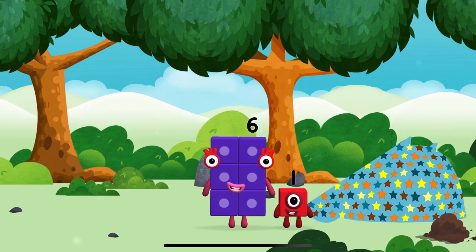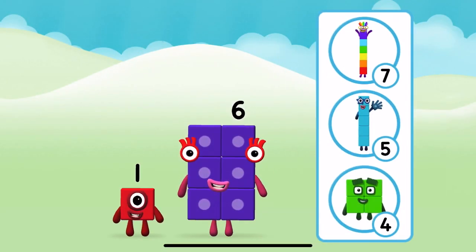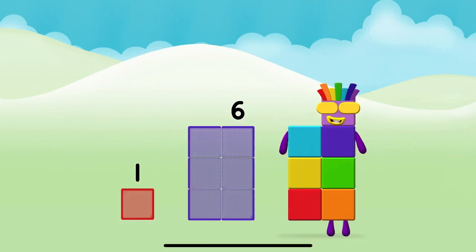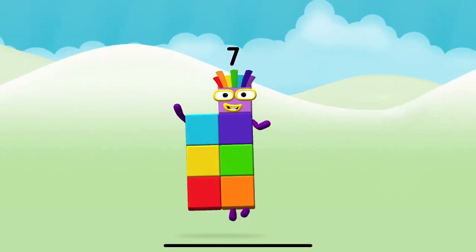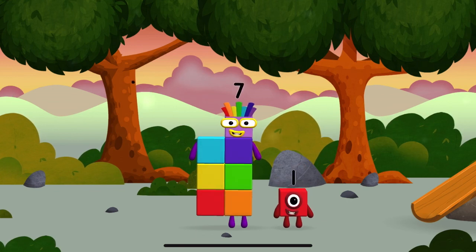You found one — one block! Which number block do you think adding these together will equal? Now add the number blocks together. One plus six equals seven. Congratulations, you made number block seven! You made a new number block — the number block was hiding behind a tree.